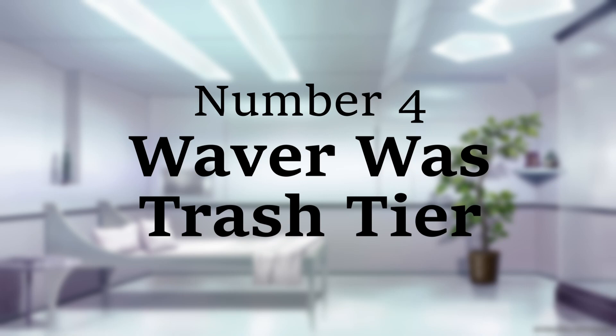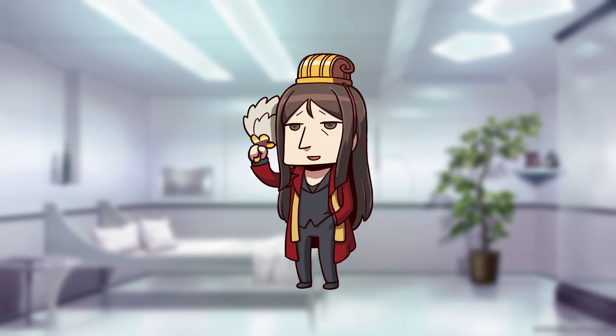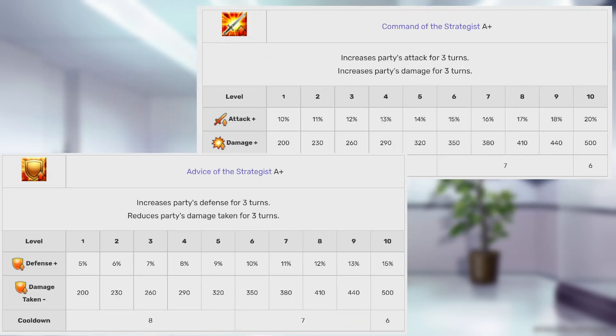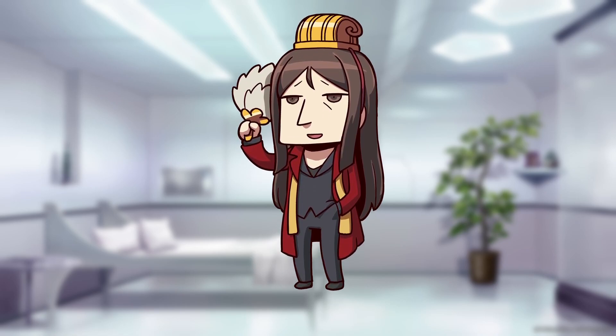Number 4. Waver used to be a terrible servant in JP. Players today know him to be one of the best support units in the game. Even with several other excellent casters being added since launch, he still holds up. But early in JP, he was considered to be so bad that players would actually burn him in frustration. A quick look at his original kit will tell you why: no NP batteries, level 10 on the second and third skills was as good as or worse than level 1 as it is now, and his NP had a high probability of doing absolutely nothing to the enemy. He eventually ended up getting a free buff without it being tied to an interlude or rank-up quest, which is something very few servants see.